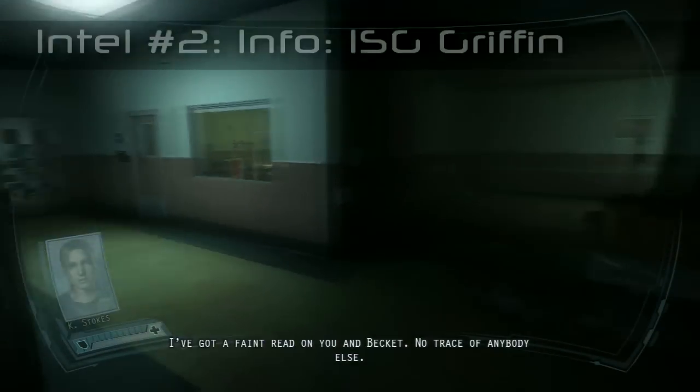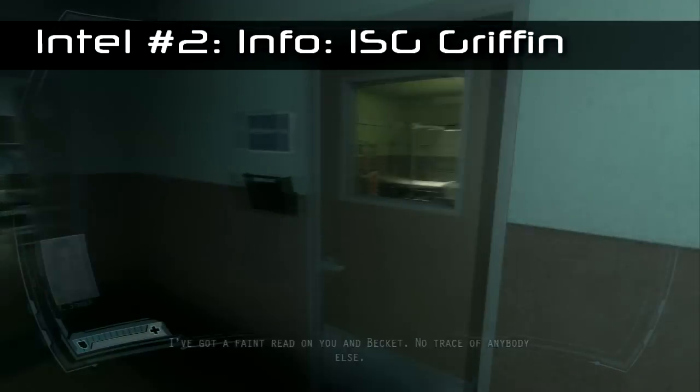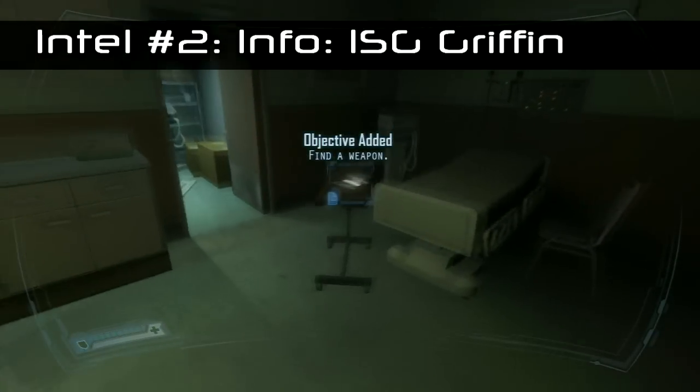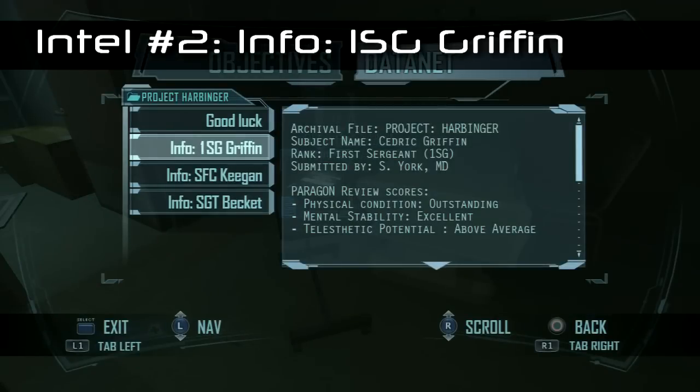The second one is just further down the corridor. You want to turn left here and then go right into this room, and the piece of intel will be right next to this bed on the table. This is info about First Sergeant Griffin.